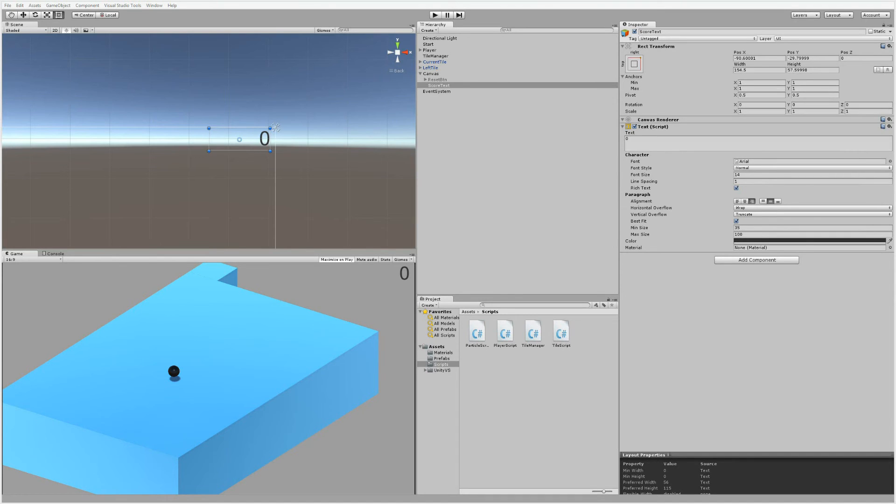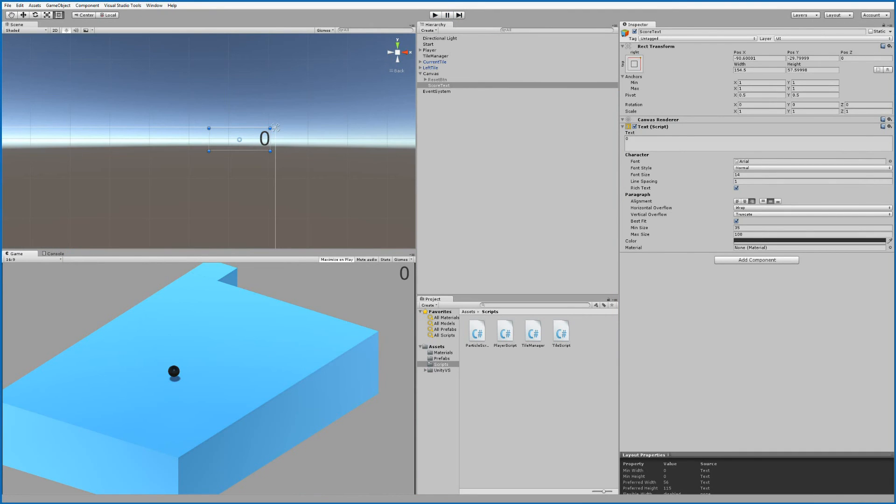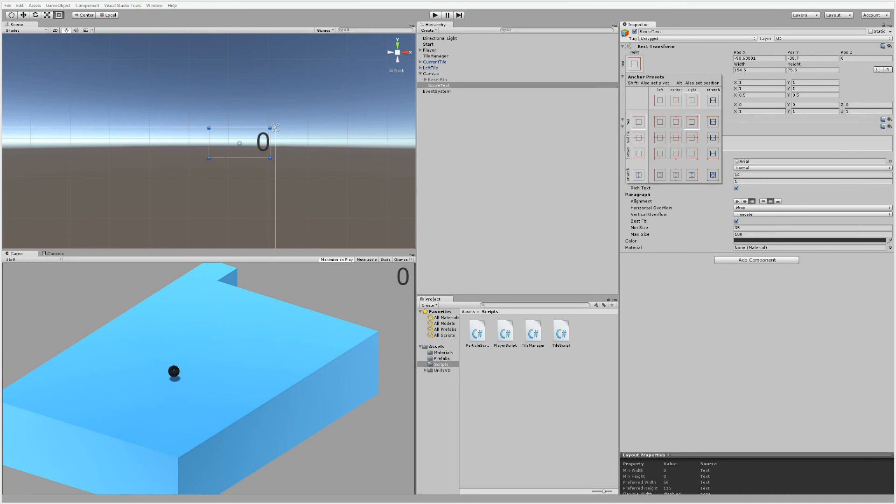One more thing: if you want the text to scale with screen size, set the size you want from the start and set max size to a large number like 100. Then select the anchors and choose the vertical stretch option — this allows the anchor points to stretch up and down, which is what makes the text scale larger as the screen grows.